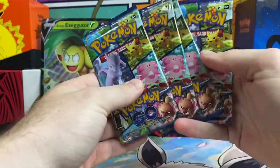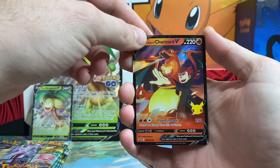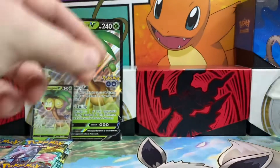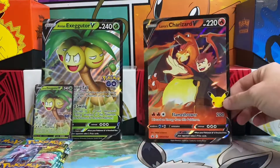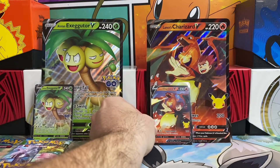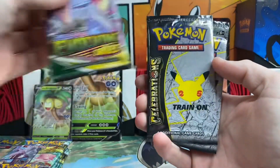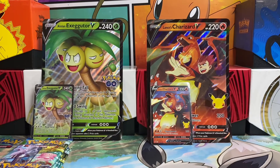Then we will have four Pokemon Go packs. Inside the Lance's Charizard Celebration box you do get the Charizard V promo — really cool getting a guaranteed Charizard card. There is the code card and then we do get the Jumbo Lance's Charizard V on the Celebration side. We also get a Fusion Strike pack, two Evolving Skies packs, and four Celebrations packs, so we do get more packs in the Celebrations box starting out.